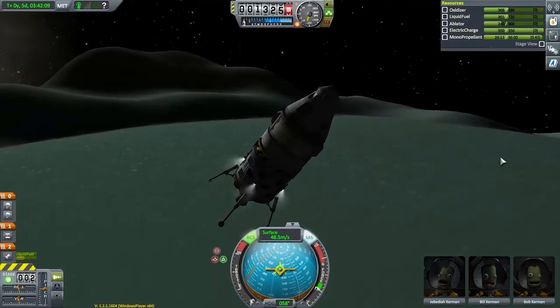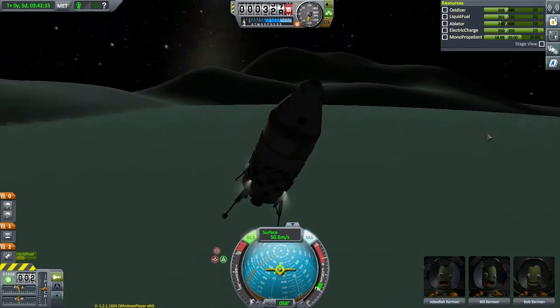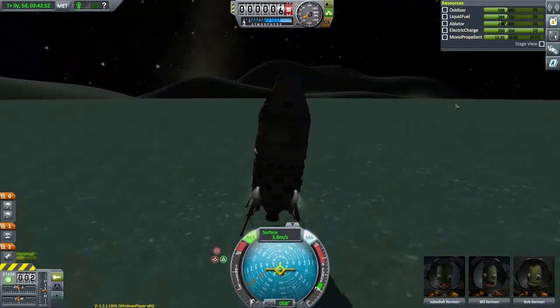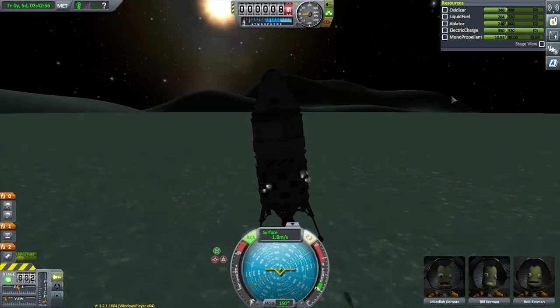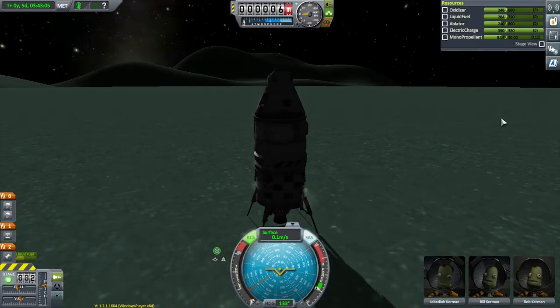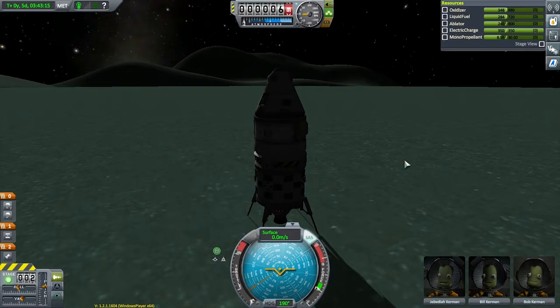Getting an encounter with Minmus is a little more challenging than the Mun since its orbit is on a bit of an incline relative to our equator. Knowing that, I like to set Minmus as a target even before I launch so I can match our inclination as best I can. After doing that it's business as usual — we'll get into orbit around Kerbin and then set a maneuver for an encounter with Minmus. Looks like we ended up with an ascending node of 4.7 degrees, which should be close enough. We can fine-tune that later if needed.